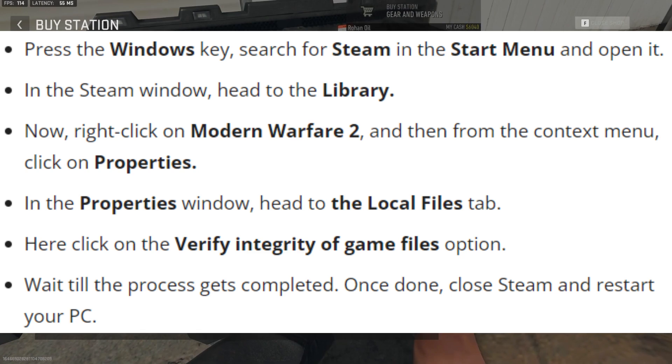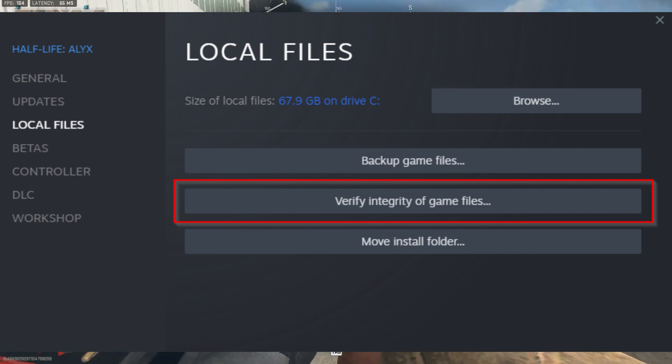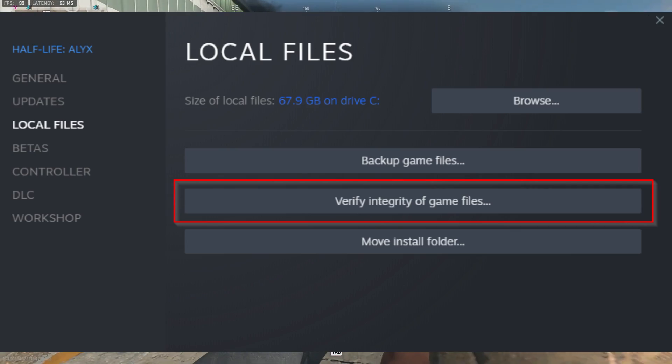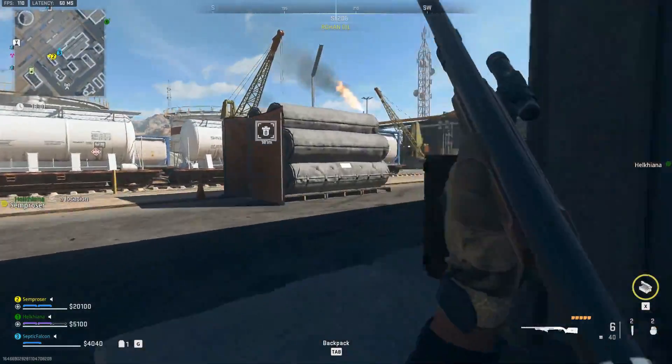On Steam: Press the Windows key, search for Steam in the Start Menu, and open it. In the Steam window, head to the Library. Right-click on Modern Warfare 2, and from the context menu click on Properties. In the Properties window, head to the Local Files tab. Click on Verify Integrity of Game Files. Wait till the process completes, then close Steam and restart your PC. Check if the issue is still faced.